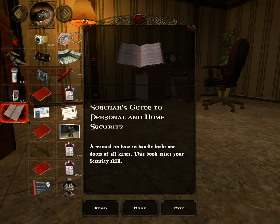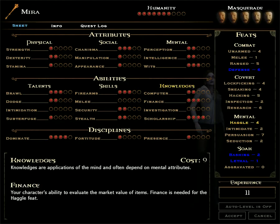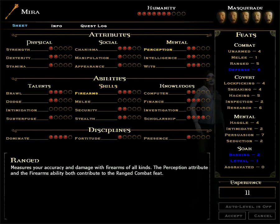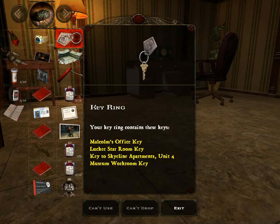Let's look at the skill book. A manual on how to handle locks and doors of all kinds — this book raises your security skill. I think we could probably raise it to three and then raise it again. I really need the ranged combat. Save the book for a while.